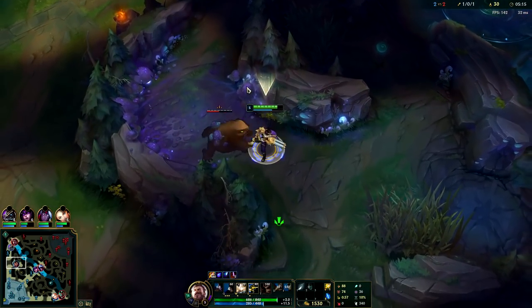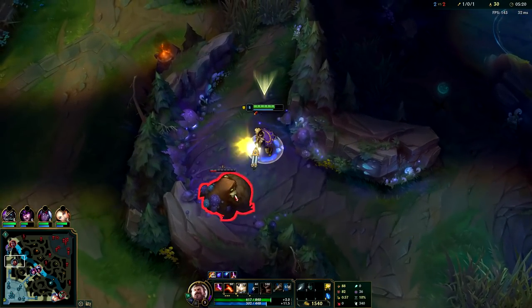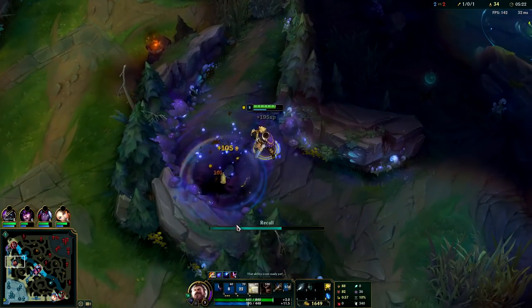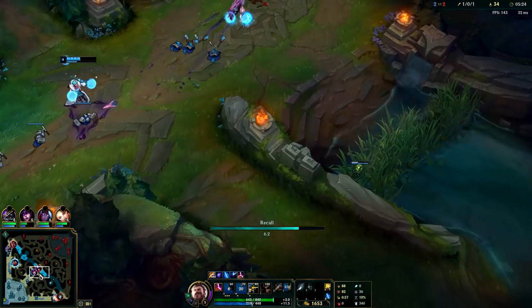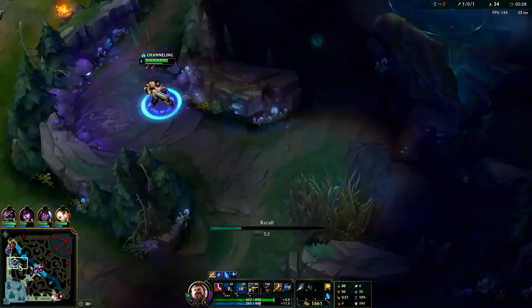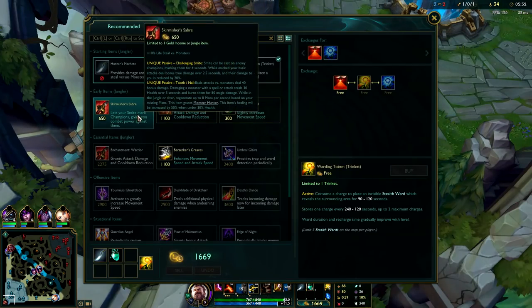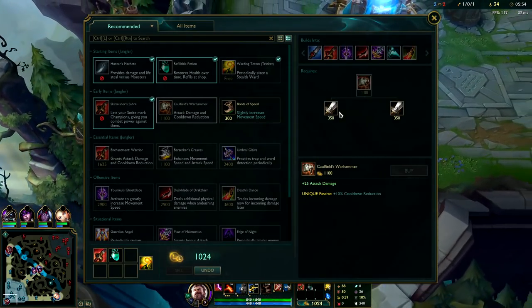We'll take this camp and then reset. You don't really want to use your W on camps, but if you're backing anyways it doesn't really matter. Normally you want to save W — if you get invaded or for a gank. It's on such a long cooldown that if you use it on your camp, you won't have it for the gank.